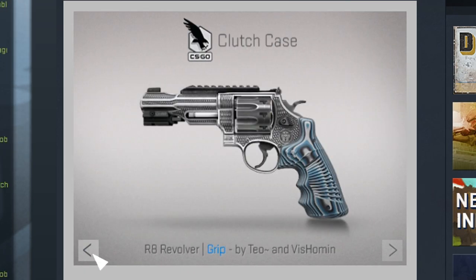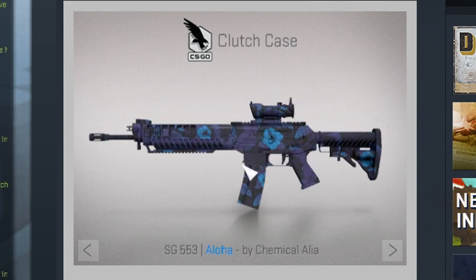Now you've got the Revolver over here — it looks very interesting, but then again I don't think that many people still play with the Revolver. It's a cool skin but is it really needed? I do like the depth effect in the handle, it kind of looks like a wood carving. The next skin is the SG553 Aloha — I kind of like it because it is a purple-bluish skin, and as I said purple is my favorite color.